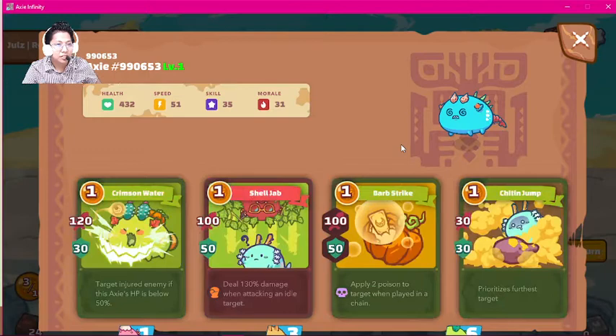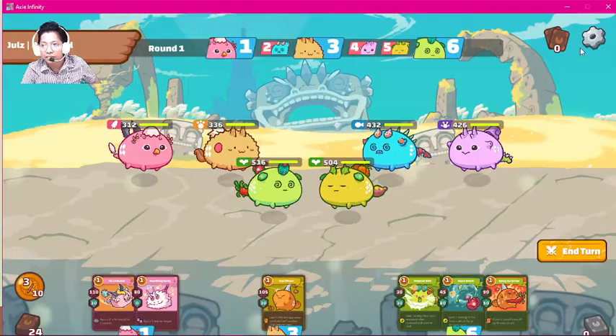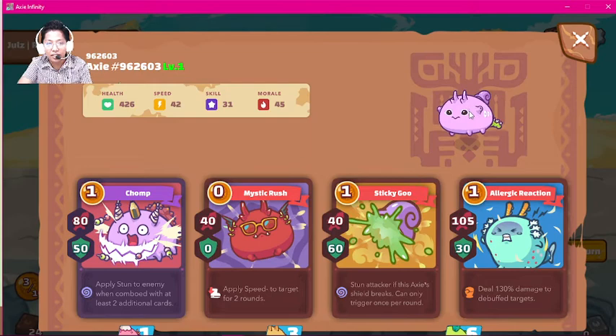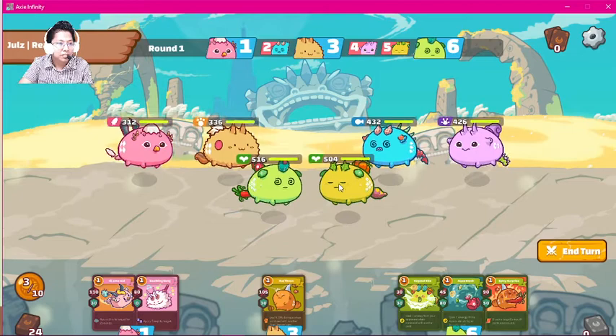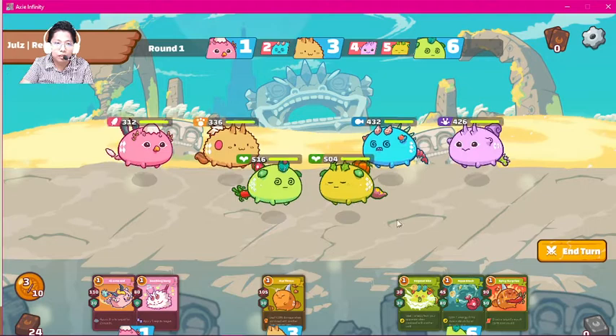This is our battle — poison plant here, and aqua has a chitin jump going for the back line. Here you have a typical terminator reptile. Right now we don't have any good options. We can perhaps do hotbot and steal energy, but we can only hope that we draw beast cards because we can't progress this game unless we draw our beast cards.